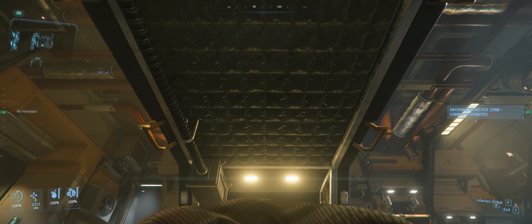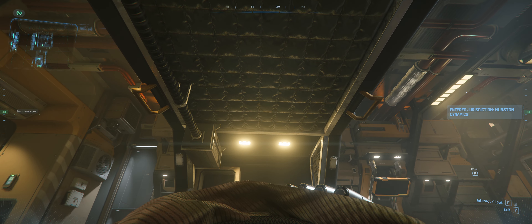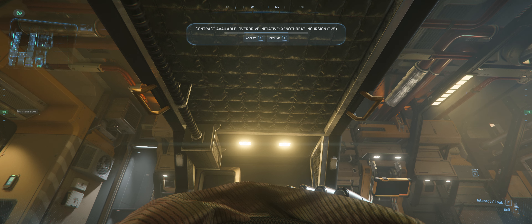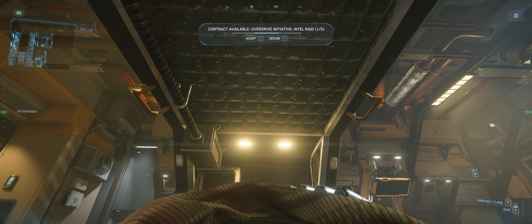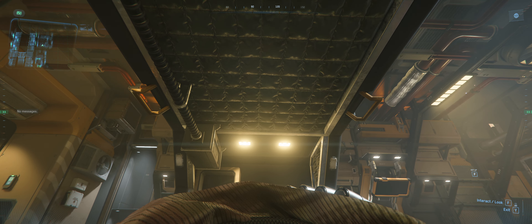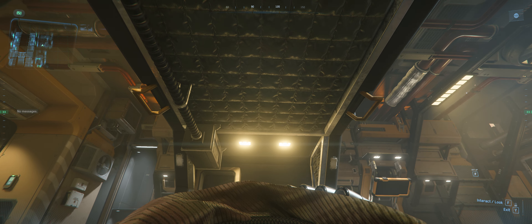Ladies and gentlemen, welcome to my channel tonight. We are looking at Star Citizen version 3.23.x. I'm going to teach you how to get your ship. If you're in Lorville and you picked Hurston or Lorville as your home world, you're going to start in the same situation I am right now — laying on this bed in a hotel or easy hab in the city of Lorville on Hurston. So let us go ahead and get started.